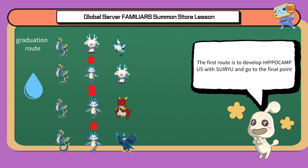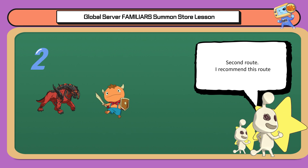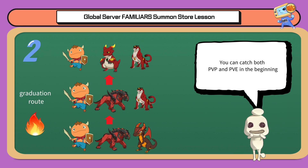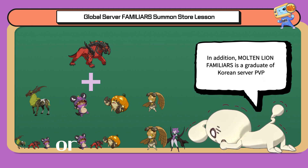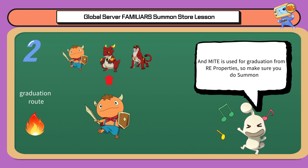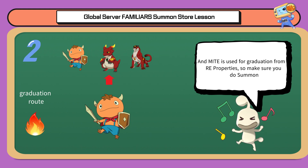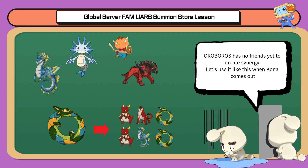The second route — I recommend this one — lets you cover both PvP and PvE in the beginning. In addition, Molten Lion familiar is a graduate of Korean server PvP, and Might is used for graduation from fire properties. So make sure you do the summon. Aurebros has no friends yet to create synergy, so use it like this.